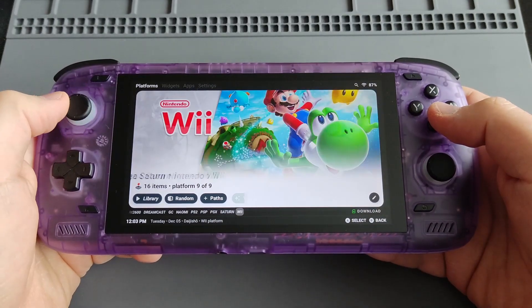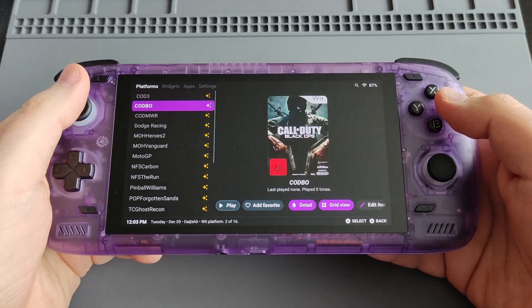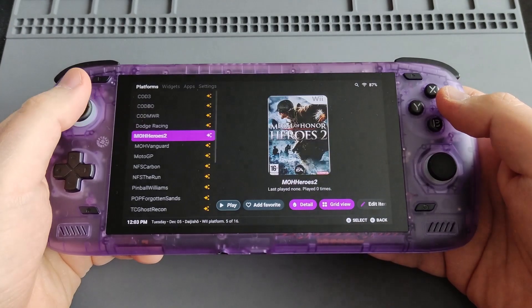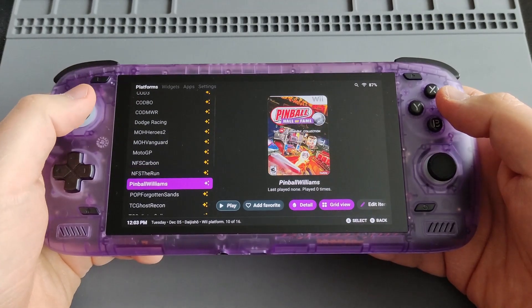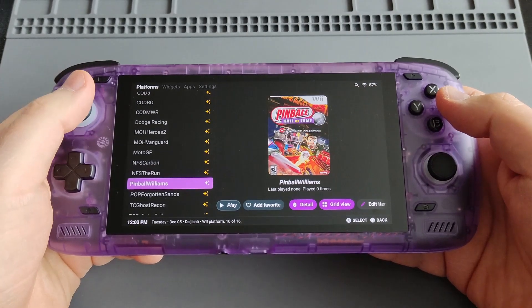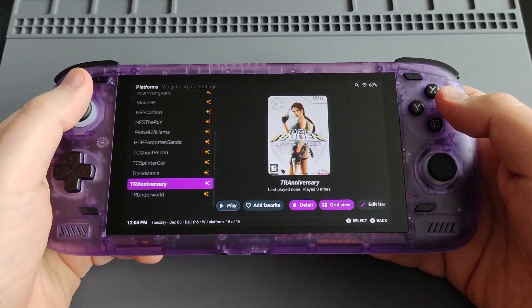And then Sega Saturn, and then Wii as well. I'll share some Wii gameplay emulation with you. Titles include: Call of Duty Black Ops, Modern Warfare, Dodge Racing, Medal of Honor, MotoGP, the Need for Speed series, The Run, Prince of Persia, Ghost Recon from Tom Clancy, Trackmania, and Tomb Raider.